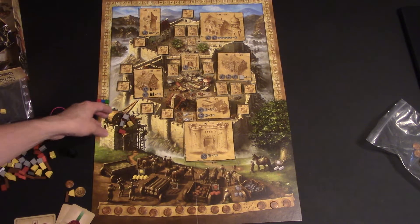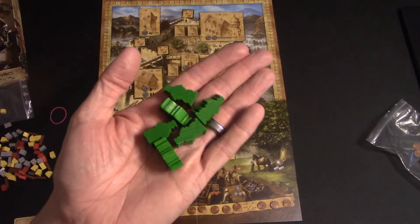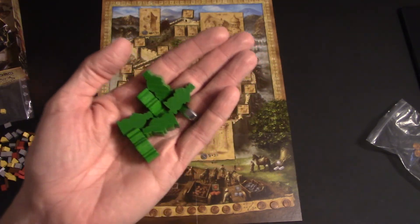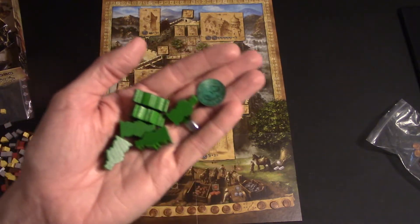This is a great game. Each player is going to start off with six little pawns of their color. If it's a two-player game, they will get a seventh pawn. They're also going to start off with three bucks.